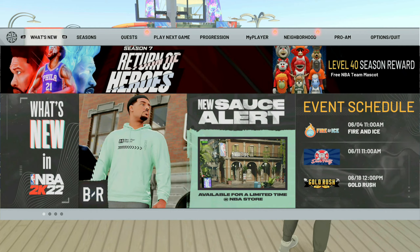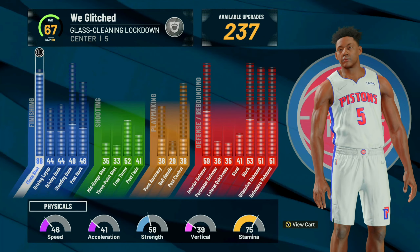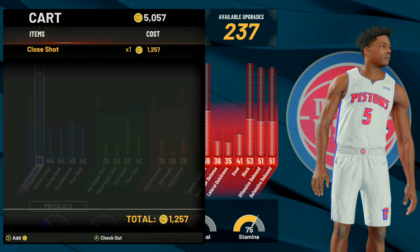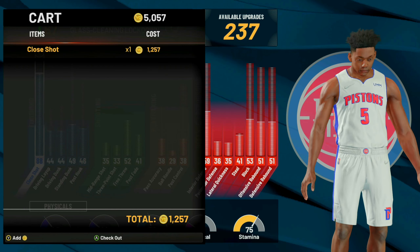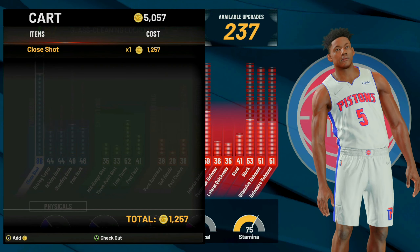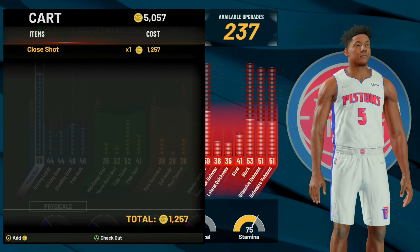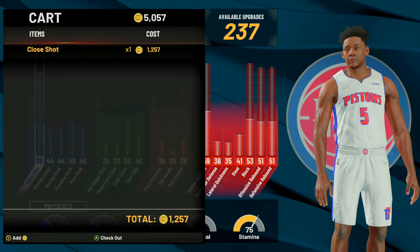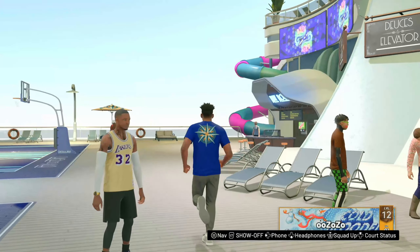Once you load into the park, all you have to do is go to your progression and you'll see that you got your VC. I got 5,000 VC by doing this glitch, and you can spam it as many times as you'd like. To do this glitch again, make sure you don't have more VC than the item costs — the item you pick must be worth more than your current VC amount. I'm going to go back to the Adidas store and show you this glitch one more time.